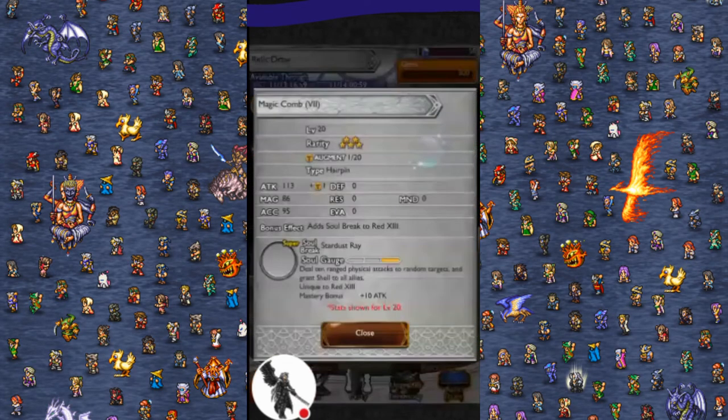Red XIII's Magic Combs, Stardust Ray: ten ranged physical attacks to random targets and shell to all allies. This one's a little less than stellar because the damage is kinda low, but you could also just pack Shell-ga, so this soulbreak really is not that good, but still worth it.